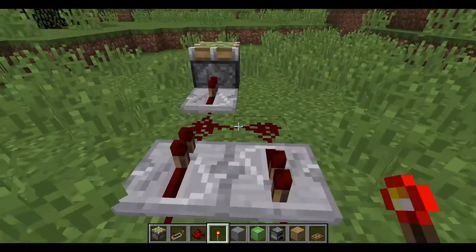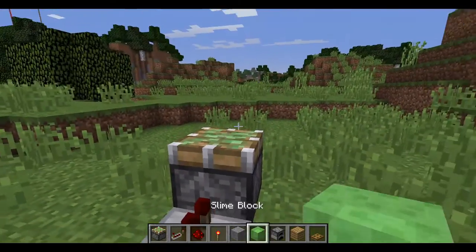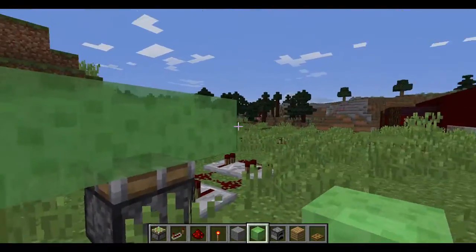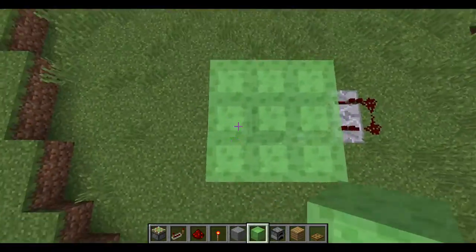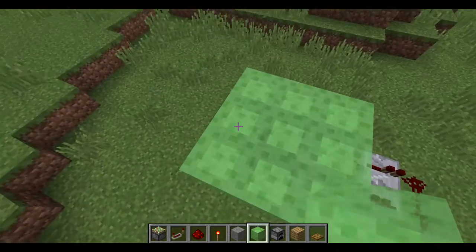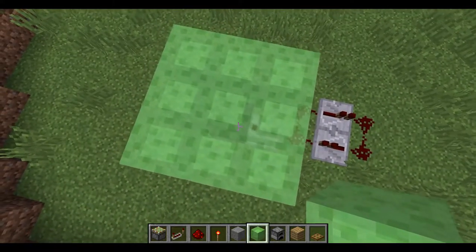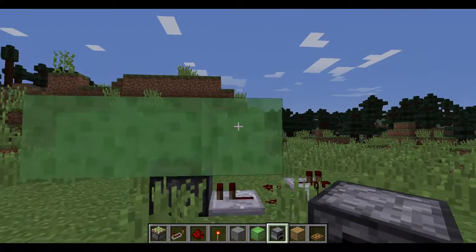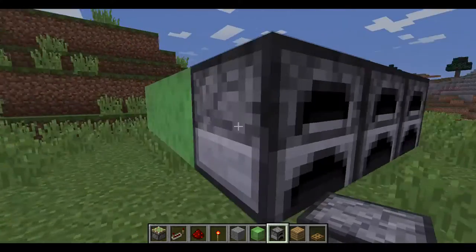Now you're going to put your slime here in a three by three arrangement — three blocks high and three blocks wide. That's what I mean when I say three by three.